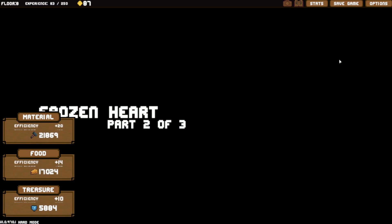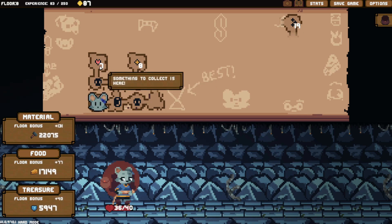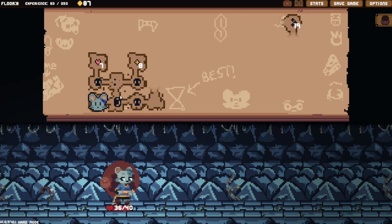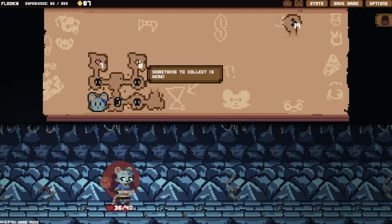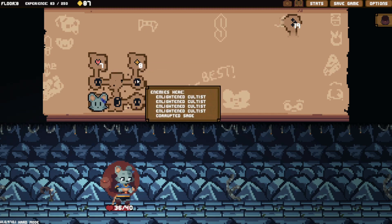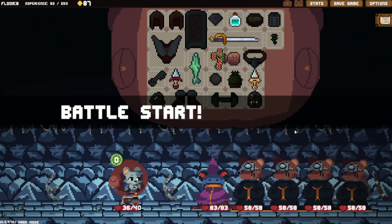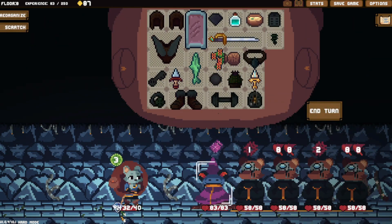We need to find a couple of merchants because I have items I want to sell. I don't really care about HP at this point. Let's go for that route. Oh — 94 block from the get-go, that's insane! I want to use this.